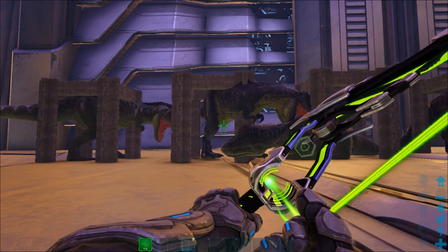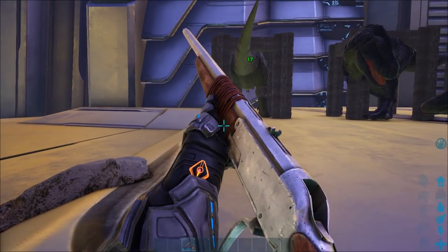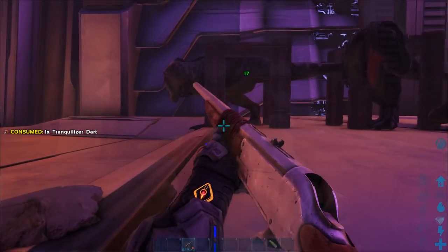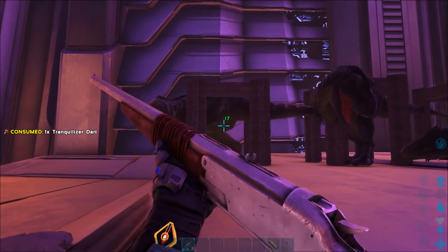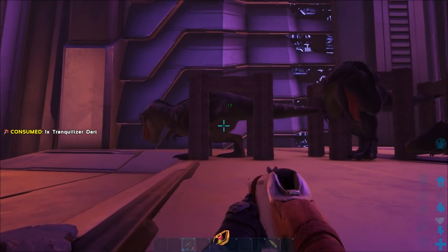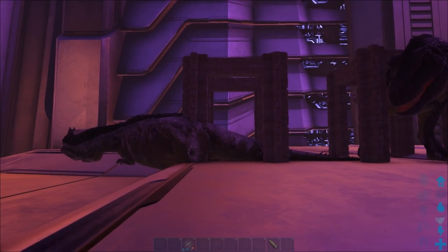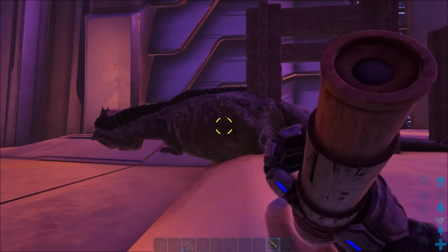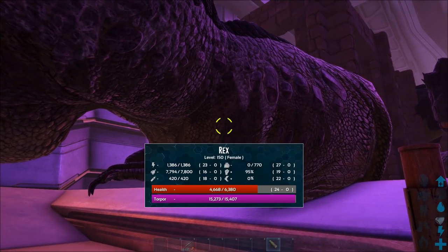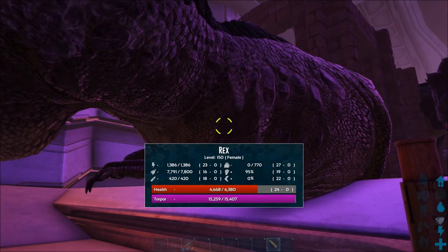We only used 73 narco arrows on the Tech Bow, and for a quick comparison I'm also timing how many a long neck takes with tranq darts. It only took 4 and a half minutes to knock out a level 150 Rex with the Tech Bow — 4 and a half minutes and 73 arrows. But it took over double the time, nearly 9 and a half minutes, with a long neck and tranq darts, which took 103. Farming element shards is way easier than making tranq darts, and the biggest saving is time — the Tech Bow knocks things out in half the time of a long neck.